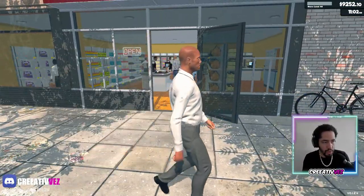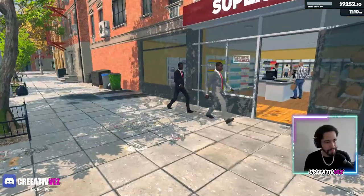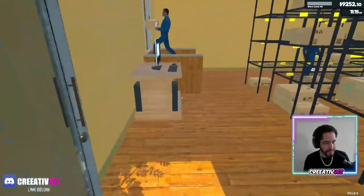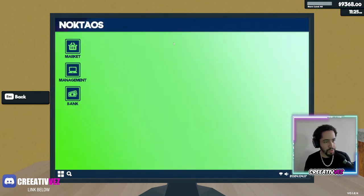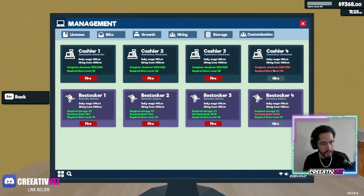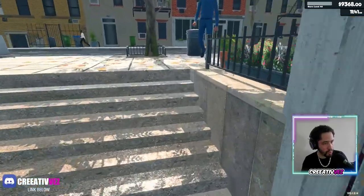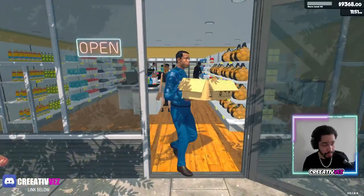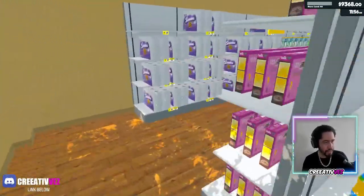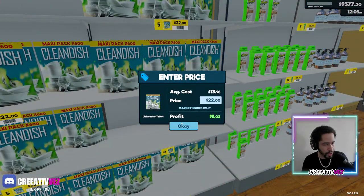Ladies and gentlemen, our store is basically being busy — it's being busy. Let me see how many points we have even though we just opened. We're almost there — we are like 300 points short. We might do it in one or two more days in the game, not in real life. Just want to do it in one shot. This thing is selling like hot bread and butter.